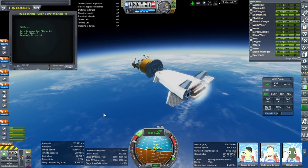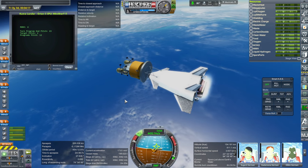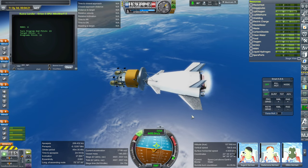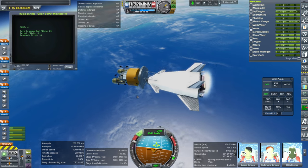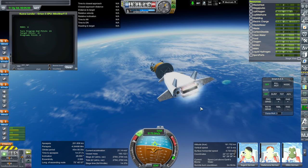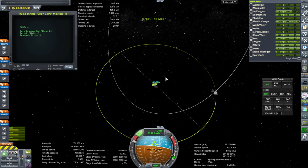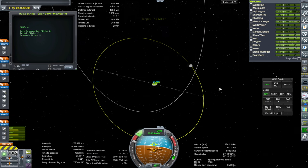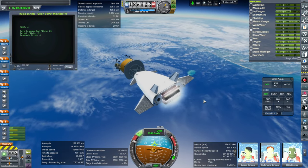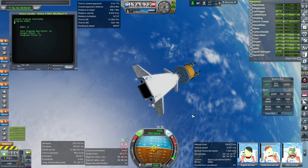Separation again, ignition, fairings — no extra staging this time. Let's get a delta-v reading — it's sort of enough for orbit. We'll see how much we have left when we get there, since the mini star has to deorbit after releasing the payload, so we need to make sure it has enough for that. I didn't line up with the moon, so we'll have to figure that out — relative inclination isn't great, but I think we can deal with it.